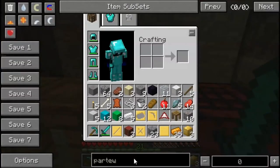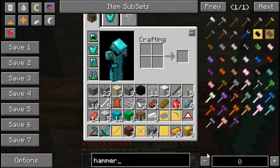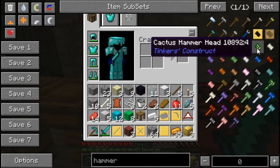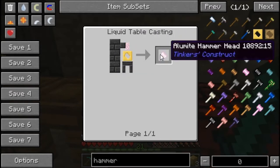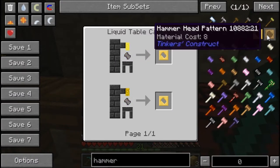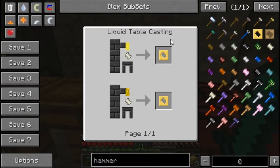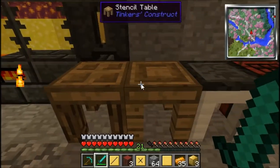Alright, let's go ahead. What do we want? We want a hammerhead. Let's go back into this — what was I looking for? Okay, hammerheads — how do I make a hammerhead? Oh, hammerhead pattern, that's what I need. Actually, I need a hammerhead pattern which I'll find in the stencil table. Let's go next pattern, next pattern.